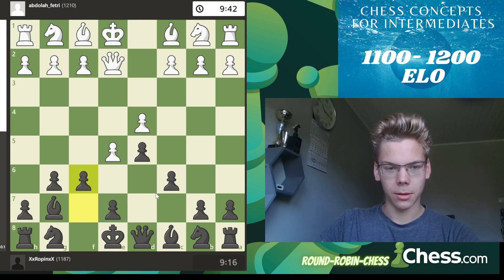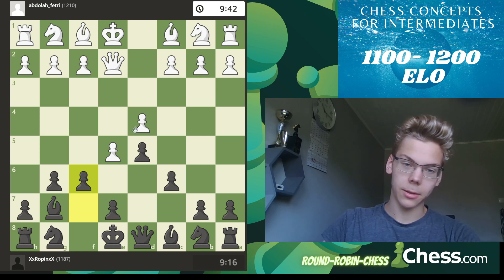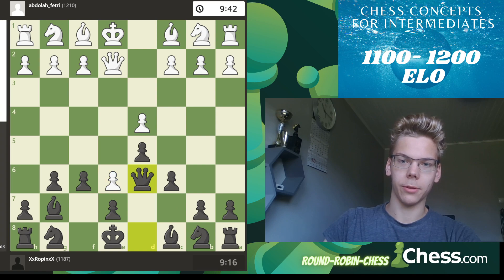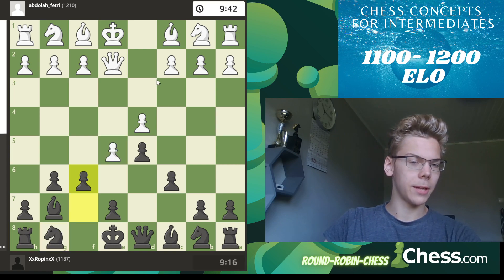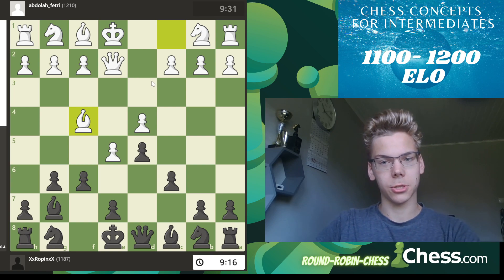But instead I play f6. The engine says this is 0.00, the best move. But look at this: if he pushes, you play queen d6 and you win the pawn. And if he takes, you get the knight in — very nice. But what if they don't take? Because they know about the concept of keeping the tension.